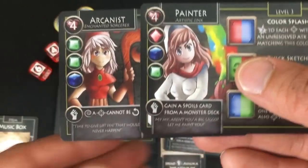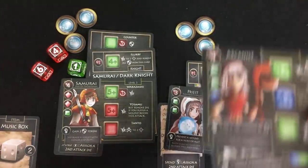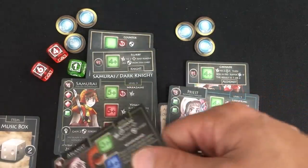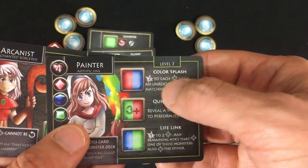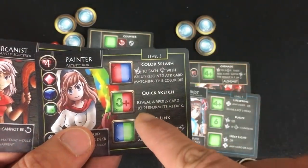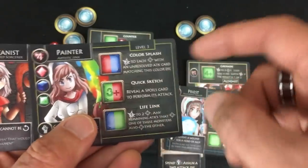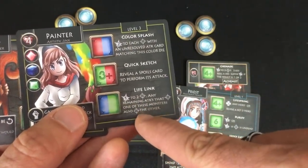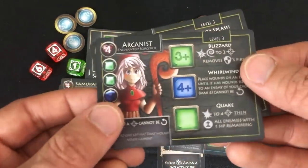Now we've got either the Arcanist or the Painter for the priest. As a hero token, the arcanist can stun an enemy, or they stay stunned — always acting after everybody else. If I get everybody stunned, I can use Yosamu over and over and do five damage to everybody with no worry. The painter can gain a spoils card, or two damage to every target with an unresolved attack card matching a color die. Reveal a spoils card to perform its attack — she gets spoils cards and then paints monsters into existence, like a Final Fantasy reference. Lifelink: one damage to two targets, any remaining attacks that also target one of those monsters also targets the other. The arcanist's Blizzard: two damage and stun to two targets, removing shields. Whirlwind: place wounds on an enemy until it has wounds equal to an enemy of your choice, max six. Quake: one damage to four enemies, then kill every enemy with one hit point. The arcanist with stunning is really attractive.